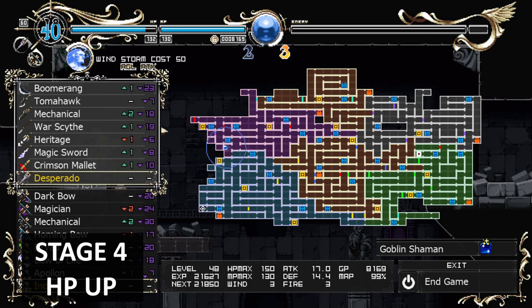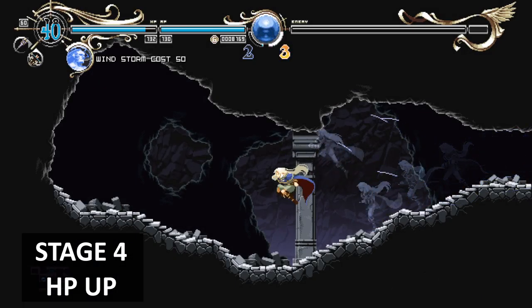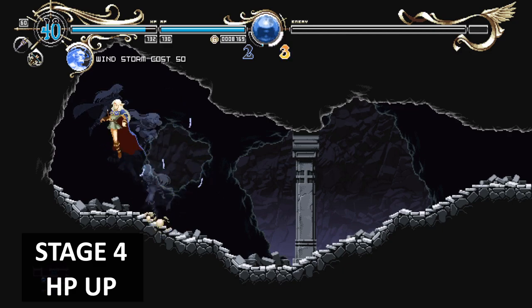Stage four, first item: max HP upgrade. To your left there's a breakable wall — go through and you'll get a max HP upgrade.